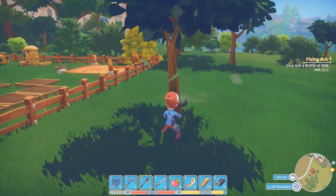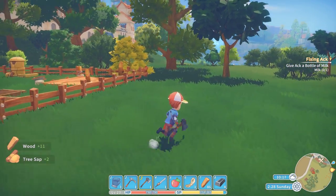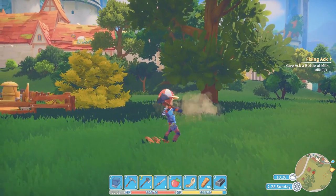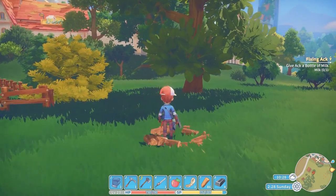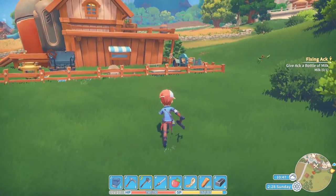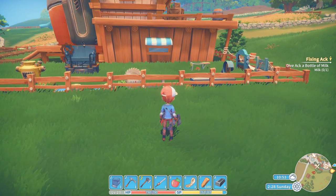I definitely recommend having one chest just for wood. You're going to need so much wood throughout the game that it's almost ridiculous. Don't throw that wood away ever. Just keep putting it in that one bin until it's full, then make another bin. Wood is used for powering your furnaces and crafting a ton of things. Just don't ever get rid of wood.